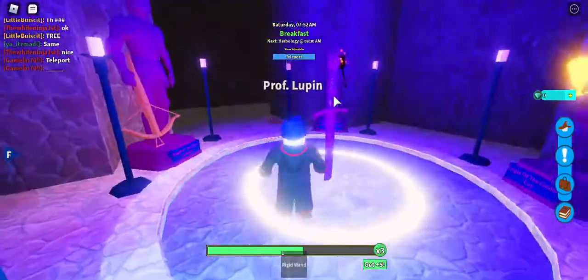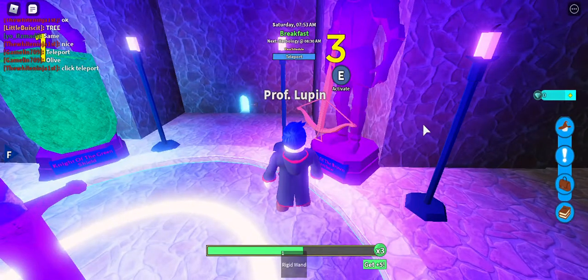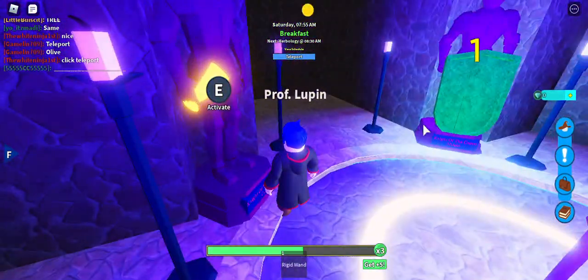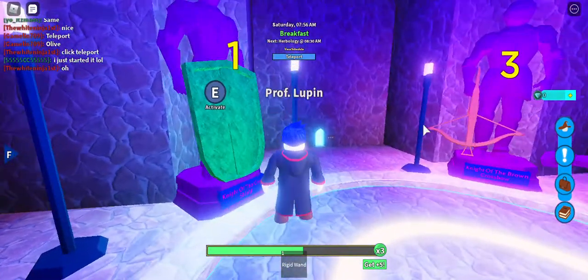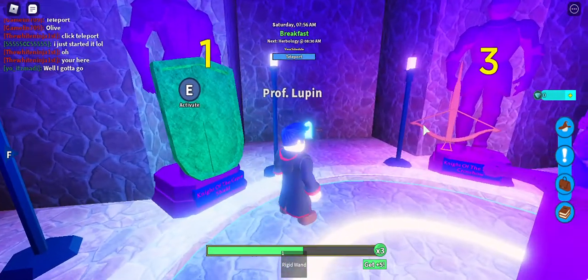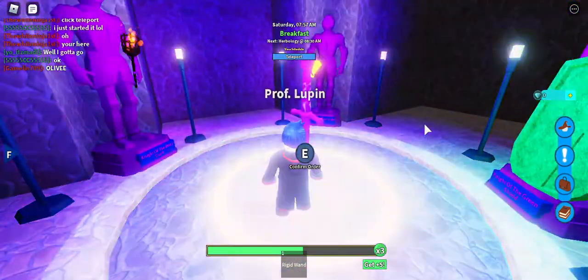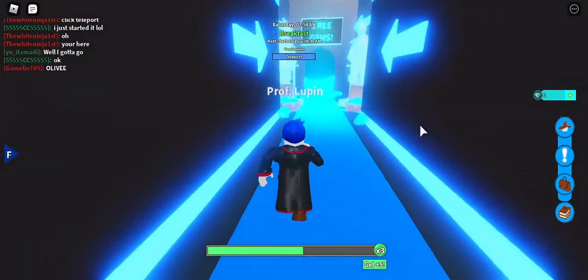Shield. Torch. Crossbow. Cup — the Golden Cup. Knight of the Green Shield. And Knight of the Brown Crossbow. When you click, you click Confirm Order. Then you'll see Free Gems, because that's the whole point.